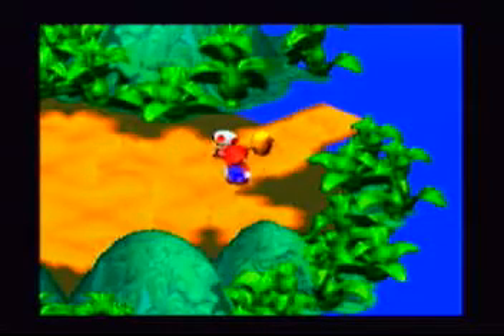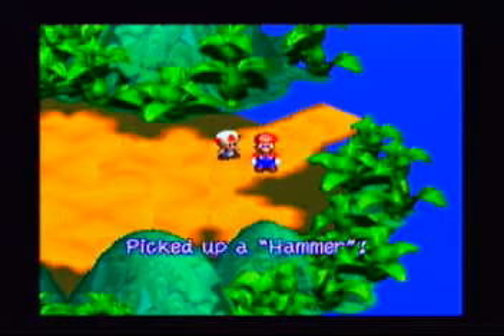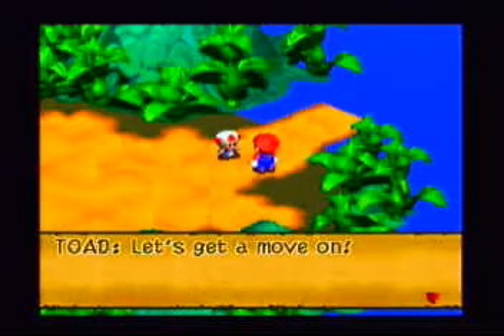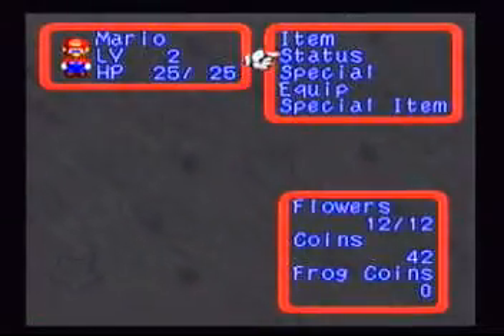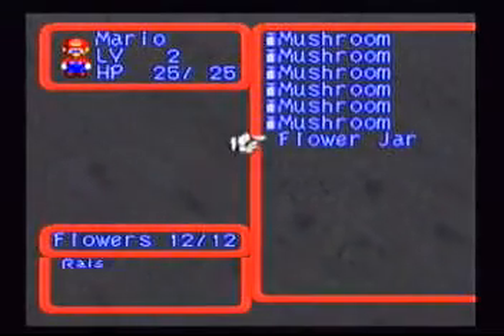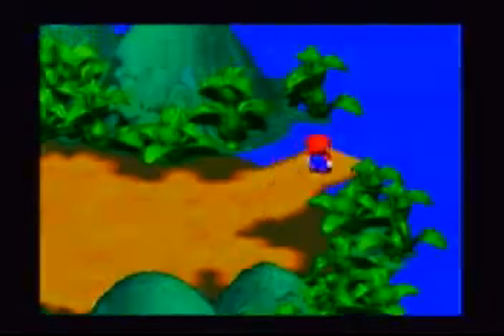It'll be pretty easy to use. It's a hammer — well, it's actually a weapon and you can't choose in between. That's why it's not Paper Mario or anything, but it's pretty awesome to use. The hammer weapon's pretty good. The flower jar will increase your flower points by three. That'll be really helpful — so now you can land up to three jumps. This will be extremely helpful later on.